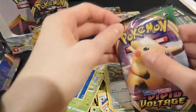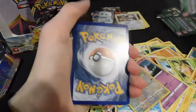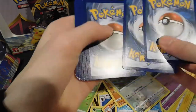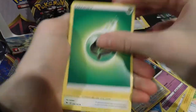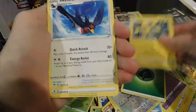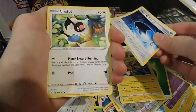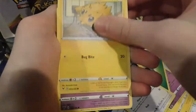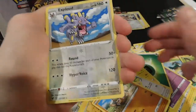We're on to the right side now, and we've already gotten so many good cards — hopefully we can keep this luck going. Swellow, wash energy, Chatot, Joltik, Cottonee, Mudbray, Slugma — reverse and a Whimsicott.